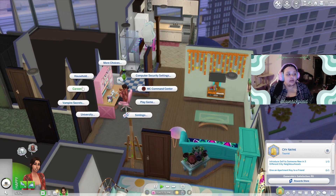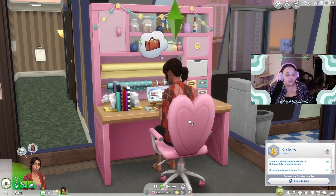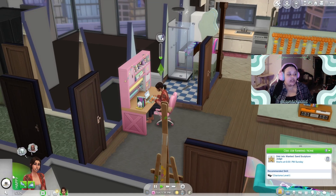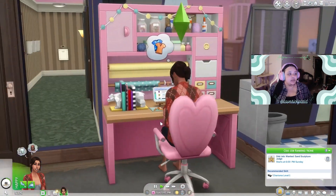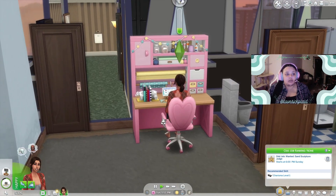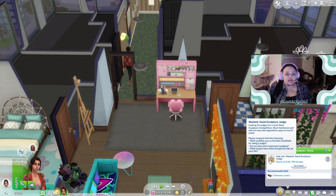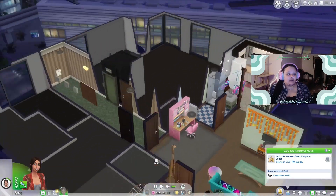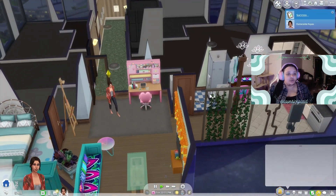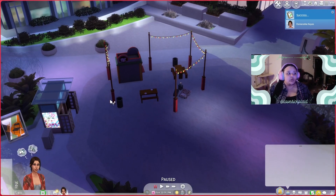We need a job. I did get rid of all our money. We need to go and find a job quickly — I'm going to need a little bit of money because I think rent is due tomorrow. We need something — I have charisma level one. We're insisting on blogging that style guide. Maybe we're going to have to become a stylist, maybe we're going to have to do the Style Influencer career, which I've never done. This is going to be a journey for all of us. We're going to judge some sand sculptures — honestly, our apartment is laid out so much better than Penny's.